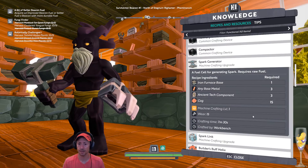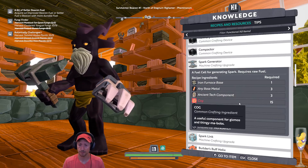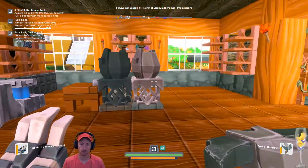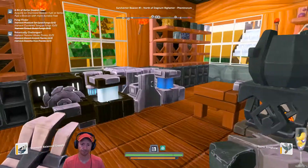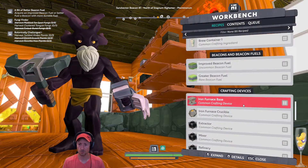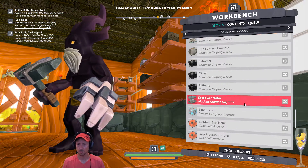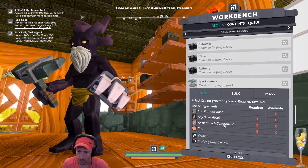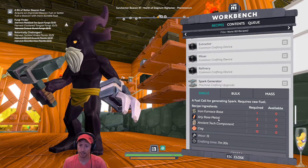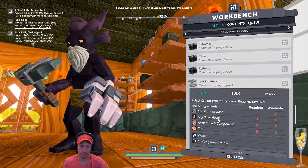Recipe Ingredients: Iron Furnace Base. We have one, but we are using it — as you can see, I placed what Digby gave us. Let's check again. Then Ancient Tech Components that I think we have and any Base Metal. We have that. We need 15 cogs.